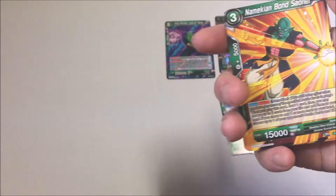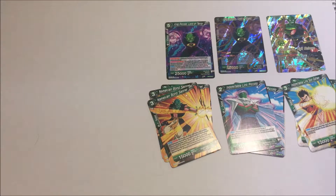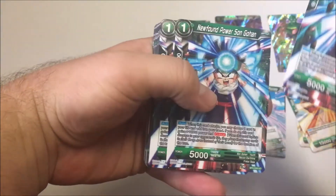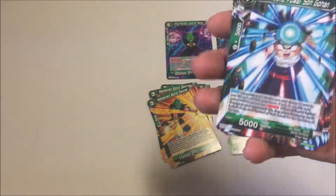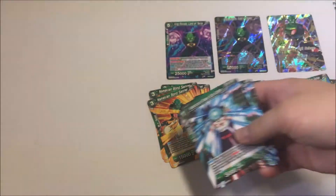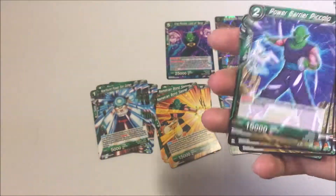I have no idea who that is — I assume there are some Namekians that showed up during the Frieza Saga or whatever. Then we have New Found Powers Gohan — there are four of those. I have Kid Gohan, that's nice. And then Power Barrier Piccolo — there are four of those.